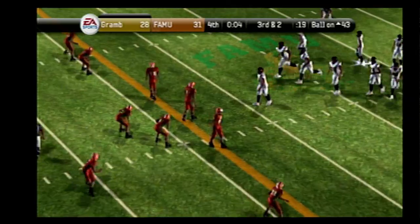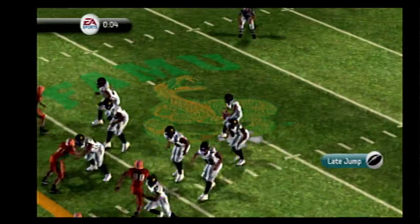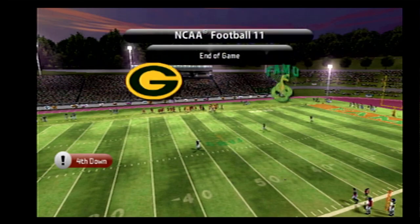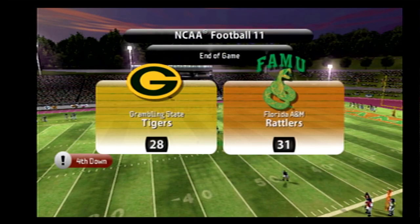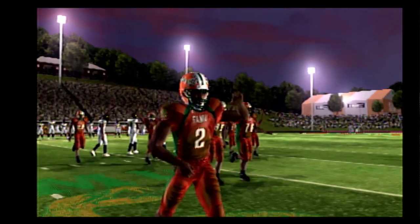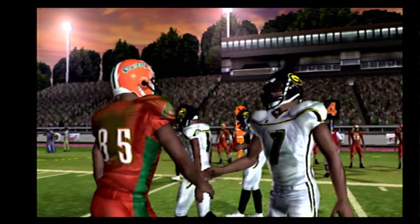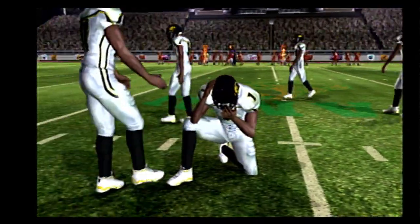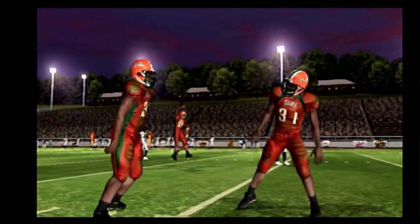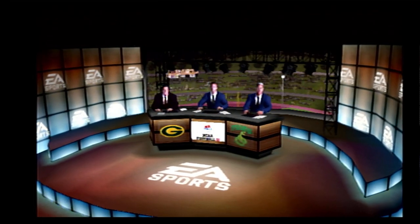Third down and two, ball on the 43. One last play folks — it's time to find out how far he can throw it and see if this game becomes one of the all-time greatest. Here we go. And this one's in the books, folks. What are your final thoughts on the game, Coach? This is why I'm up here with you guys — coaching a game like this might give you a heart attack. Florida A&M really got all the last four and more in this contest. Great job by both teams, folks, thanks for tuning in. Our final score: Florida A&M 31, Grambling 28.